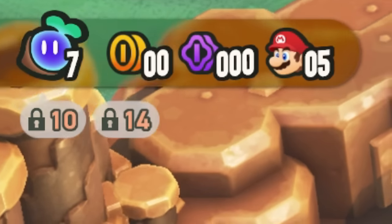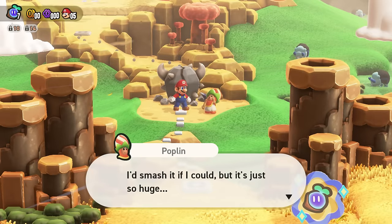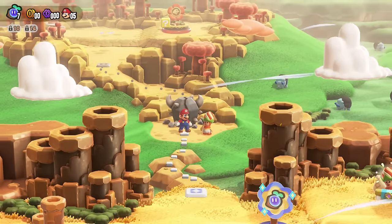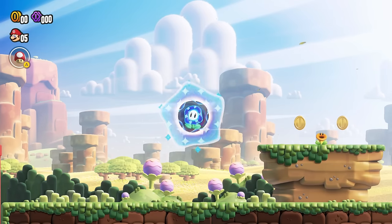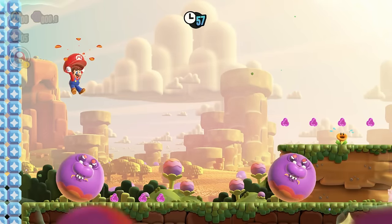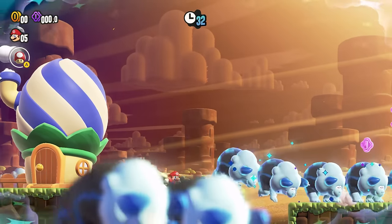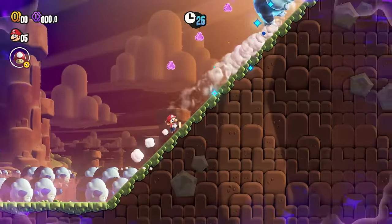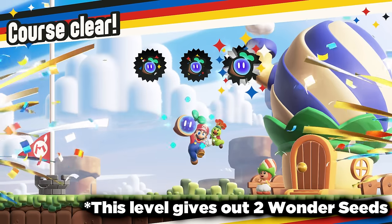I have seven Wonder Seeds and I need 10 to get through this blockade, and I also need to pay 10 purple coins to that guy up there to get some new levels unlocked. I guess it's time to go back and collect more Wonder Seeds by touching those Wonder Flowers. The hippo level was quite simple — I just hid from hippos until the big one arrived, then stole the Wonder Seed. The bulrush stage required learning the pattern for where the purple bits appear. After a couple tries, I managed to get the seeds and now have 10.